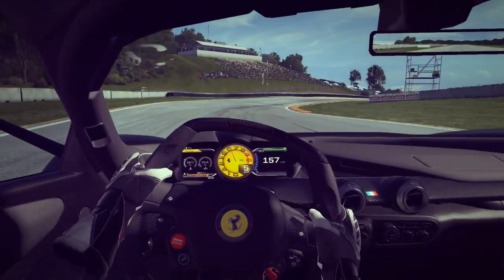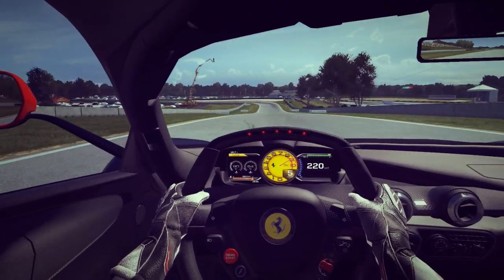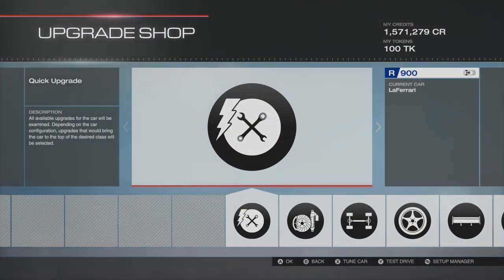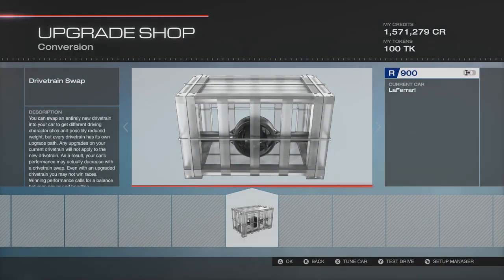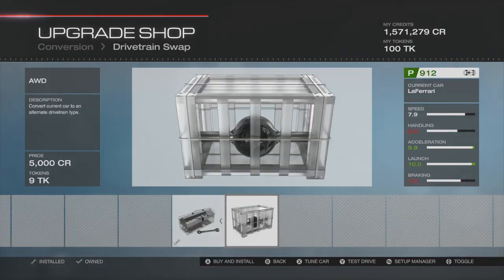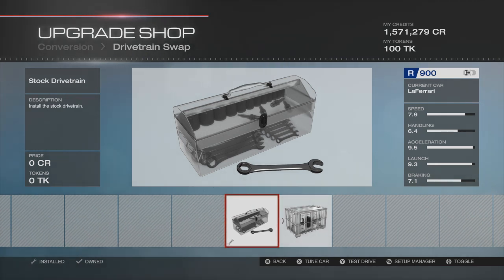You can follow along as usual, build it up and take it for a spin. Here we are in the Forza upgrade shop. We'll start with conversions — this should be a fairly quick build and tune because there aren't a lot of parts upgraded. For conversions, we have gone with a stock drivetrain — we haven't put it in four-wheel drive, we've left it rear-wheel drive. That's it for conversions.